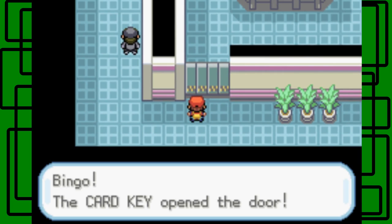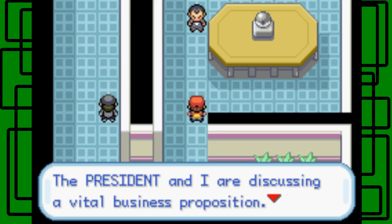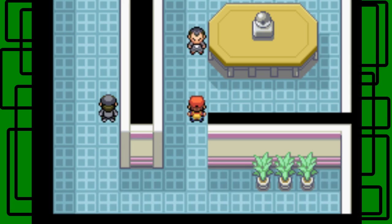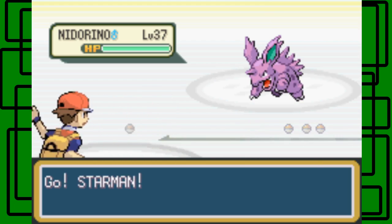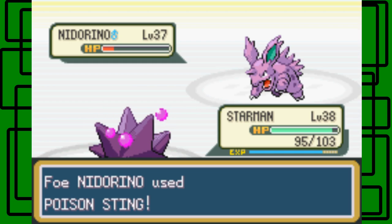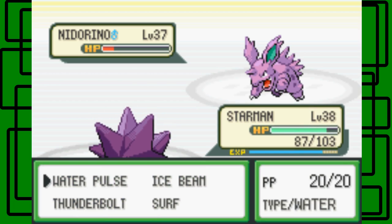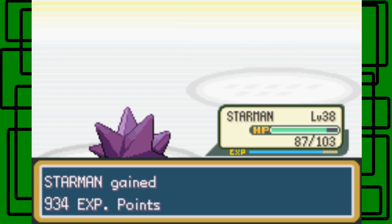Let's use the card key right here. Here's Giovanni again. He says 'So we meet again — the President and I were discussing a vital business proposition. Keep your nose out of grown-up matters.' You don't scare me, Giovanni. He has a new lineup. Let's surf on his Pokemon at level 37 — poison sting. Let's go for the Water Pulse. Stormion levels up to level 39, nice.